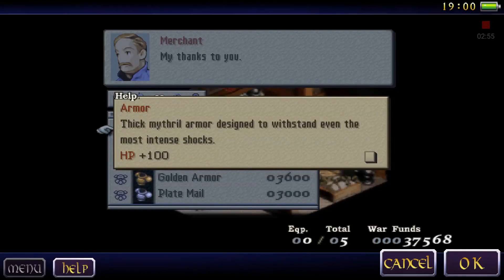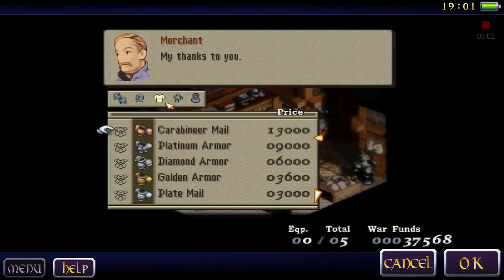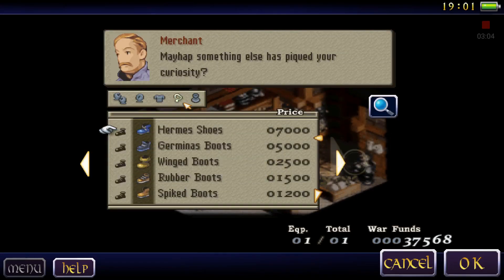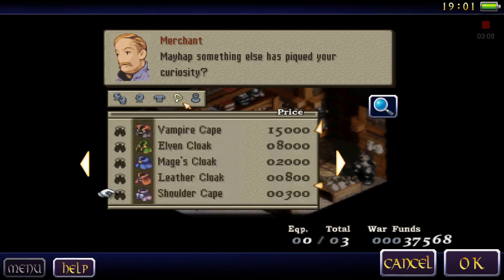Thick Metal Armor, designed to withstand even the most intense shocks. Plus 100 to your HP. Definitely getting that. Already got it. Let's go. Look at these real quick. That should be fine.